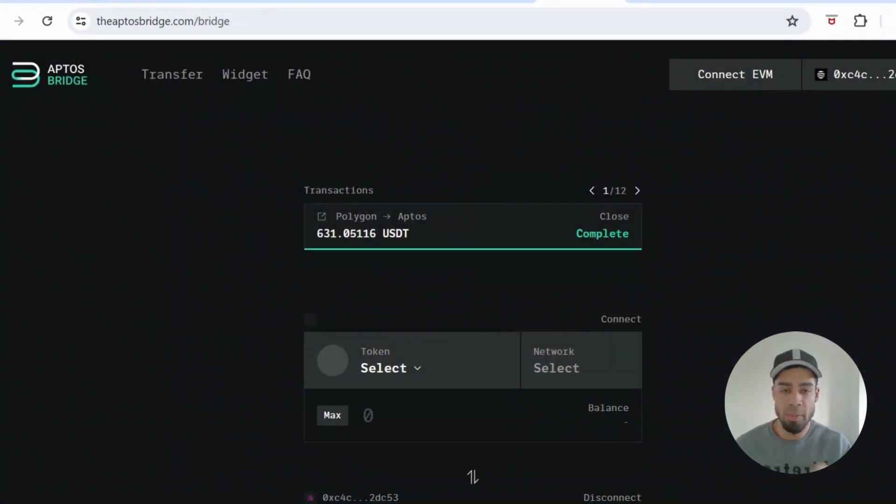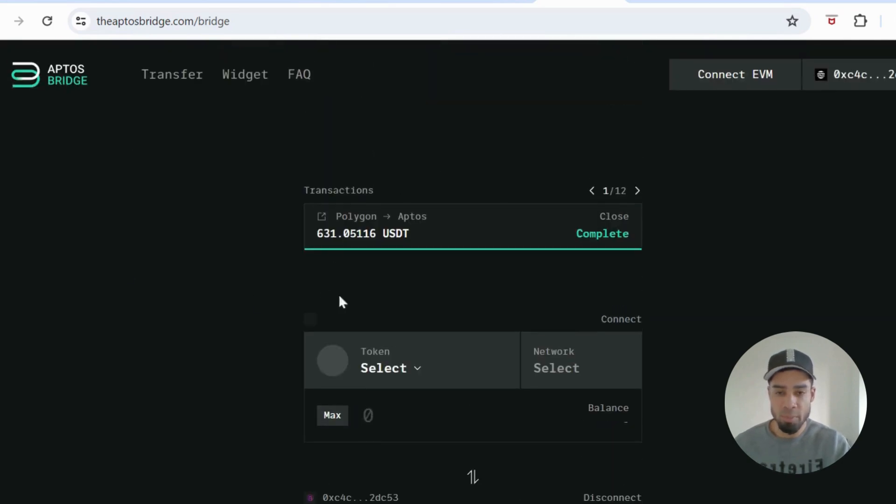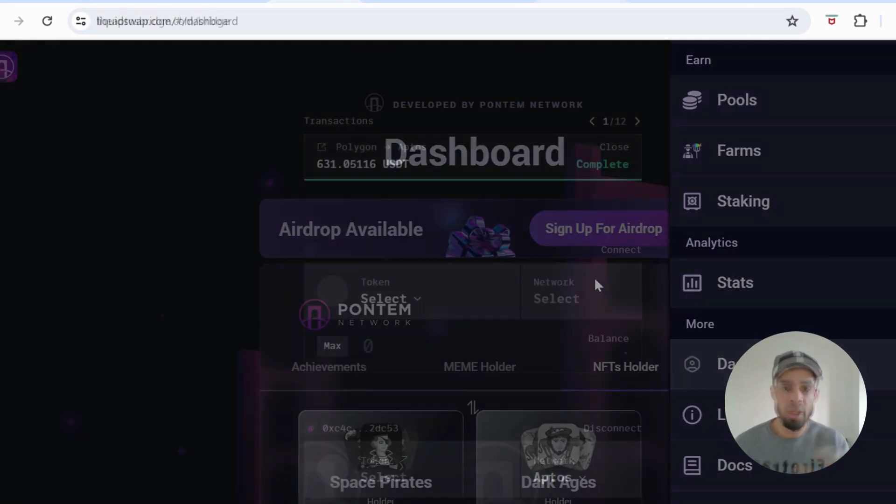You could skip this next step — this is going to be an interaction with Layer Zero, but you don't need to do it. You could just send your funds in Aptos or a stable coin straight to your Pontum wallet from your exchange. What I do is send USDT to my Polygon address and then bridge it over to Aptos to the Pontum wallet using the Aptos bridge, which uses Layer Zero. At any chance I have, I want to be using Layer Zero.